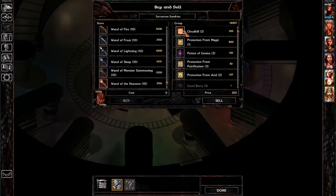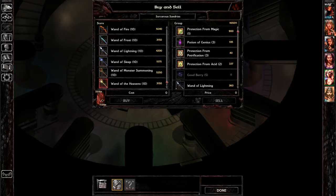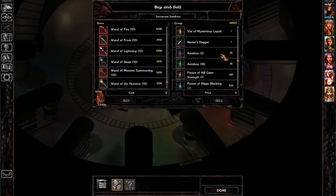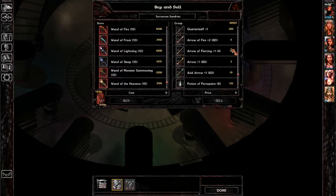Cloud kills — let's sell those. Anything else we want to sell? This all seems fine.